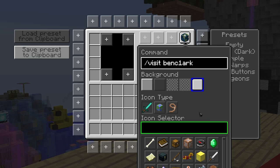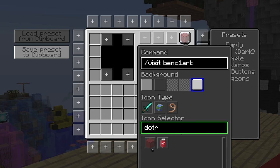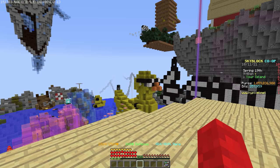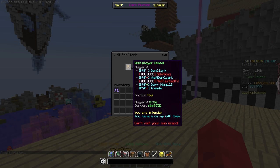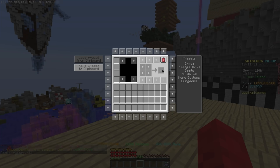Then choose the background style that you want and think looks best in your inventory, and then choose if you want the icon to be an item, a head, or an icon. From there, you can choose any icon you want by scrolling down the list or using the provided search bar. Once you're done, you can click anywhere and the button will stay in your inventory, ready to be used whenever. To remove a button, you can just open it in the button editor and remove the command line. There are also some presets on the right which you might want to use, or you can share or use other people's button layouts with the copy and paste buttons on the left.